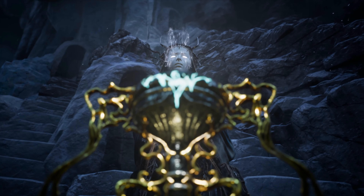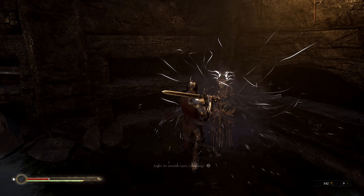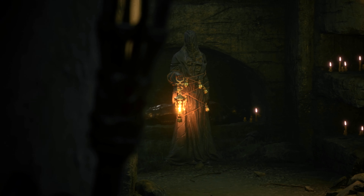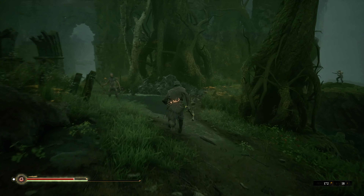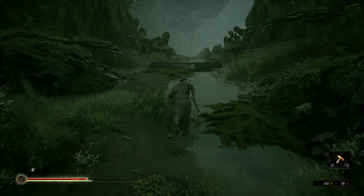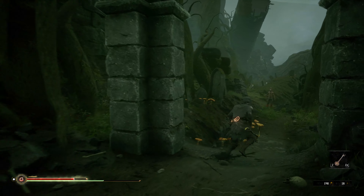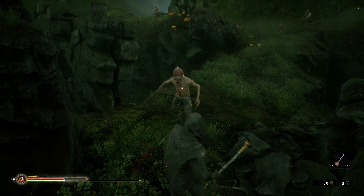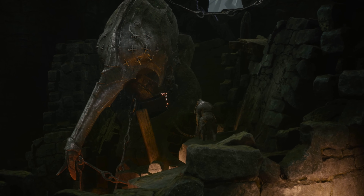Instead of Souls, Mortal Shell uses something called Tar. You can use it to upgrade different shell abilities by speaking with Janessa. She's sort of like Mortal Shell's version of a bonfire checkpoint, so I'm sure we'll probably be running into her a lot in the full game. The world of Mortal Shell isn't quite as big as you'd expect. The two areas that were in the beta were actually pretty linear and straightforward. There are a few branching paths that you can explore, but they all lead to the same destination. The beta only gives you access to the first two areas, so I'm sure there will be plenty of variety in terms of environments when the full game releases.